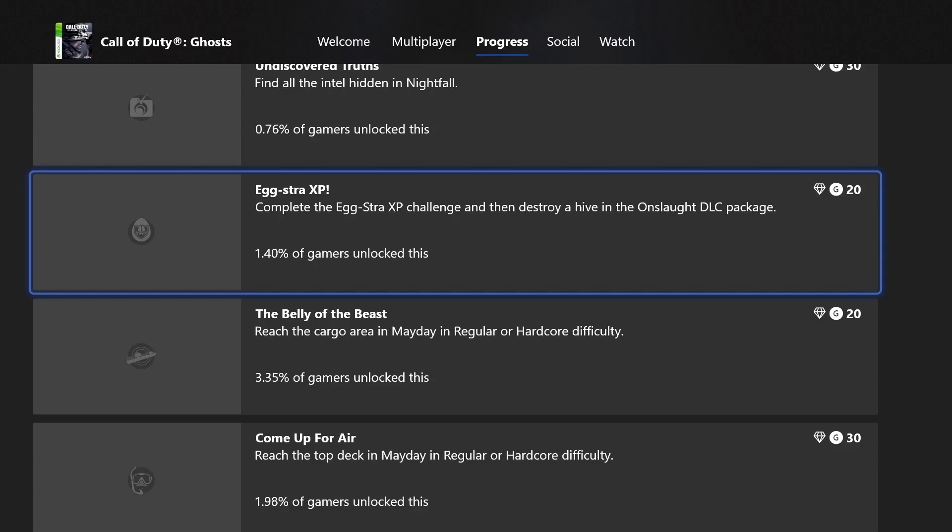Hey guys, today I'm going to show you how to do the extra XP Easter egg. For those that don't know what it is: on every multiplayer DLC map you have to shoot some eggs, and if you do that you get this achievement when you play the Nightfall map. I'm going to show you the easiest way to do it.